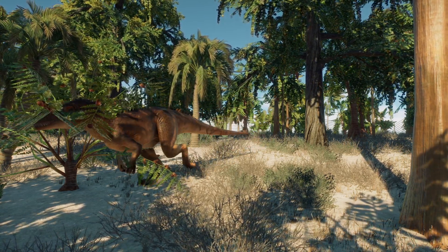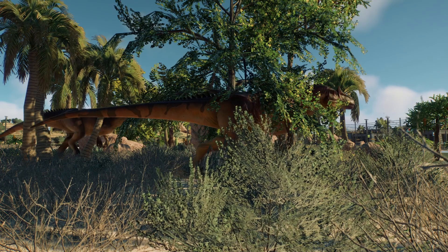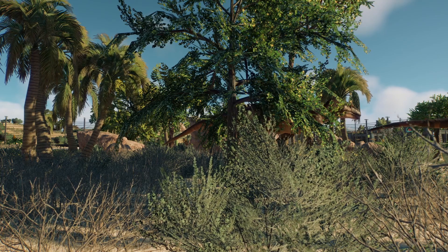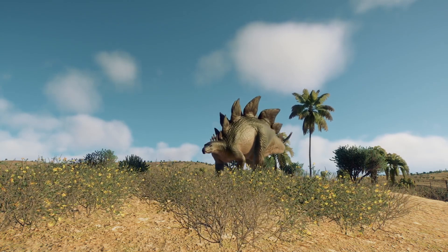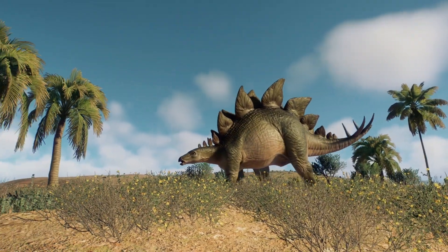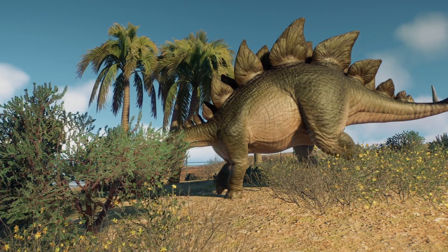I wanted to talk about Jurassic World Evolution 2's history when it comes to bugs, as well as some of the newer and more current issues, then I'll move on to Frontier's approach to fixing said issues, which is definitely the biggest problem. I've actually been quite fortunate when it comes to bugs, so I'm only going to discuss the ones I've personally encountered, as well as ones I know about from Reddit and YouTube. If I do miss a bug you've encountered, let me know in the comments and tell me whether it has been fixed or not.